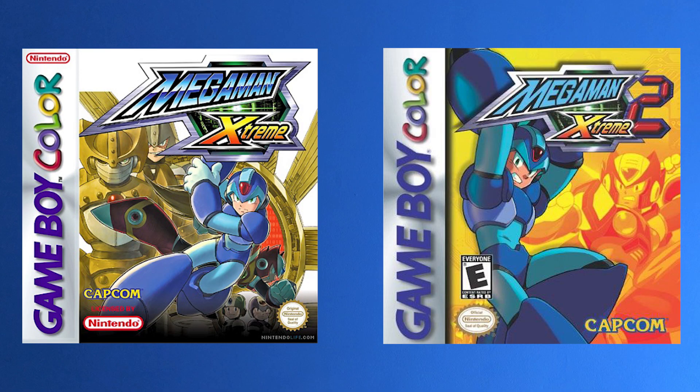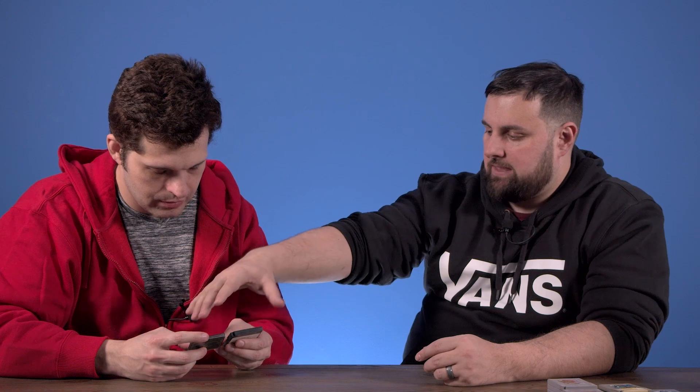Mega Man Xtreme and Xtreme 2 are really hard games. It's cool because they feature Zero — they're part of the X series. They're a lot of fun. The teams that made these games went on to form Inti Creates to do things like Bloodstained and other games. So you can see those developers early on with these two titles.